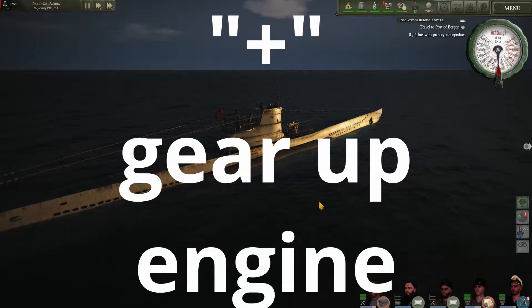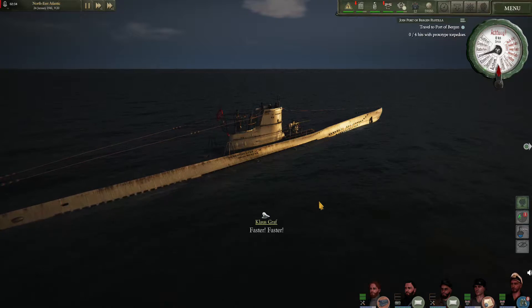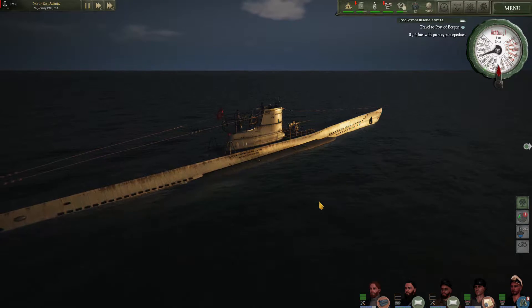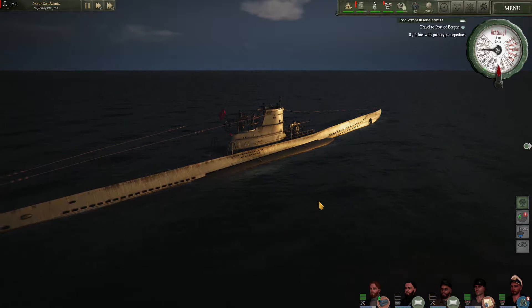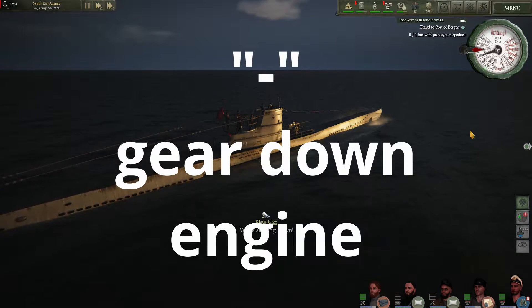The plus key on your keyboard will increase your engine speed — Speed 1, 2, 3, and so on. Hitting the minus key brings us back down, for example to speed 2.